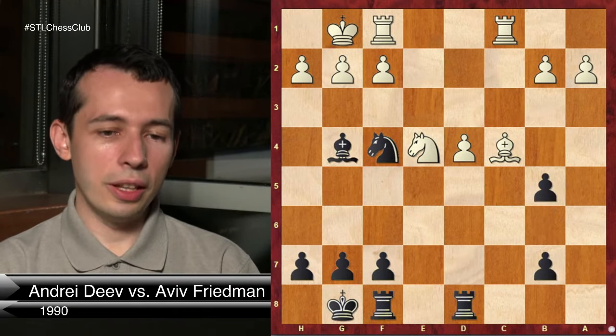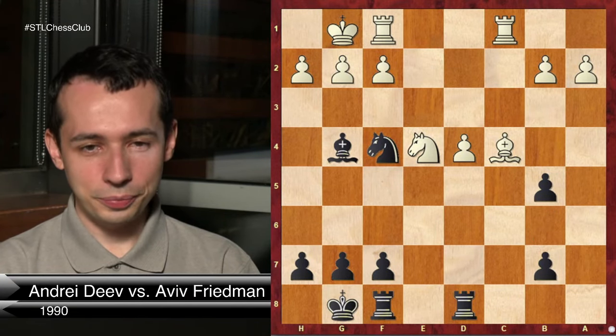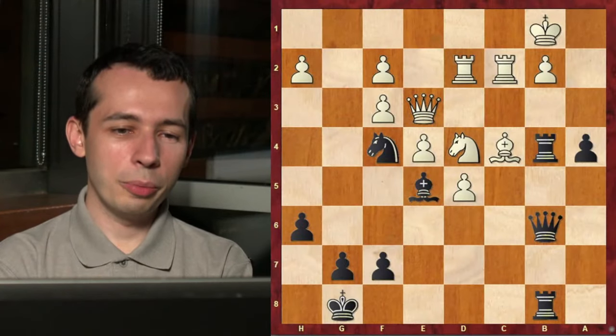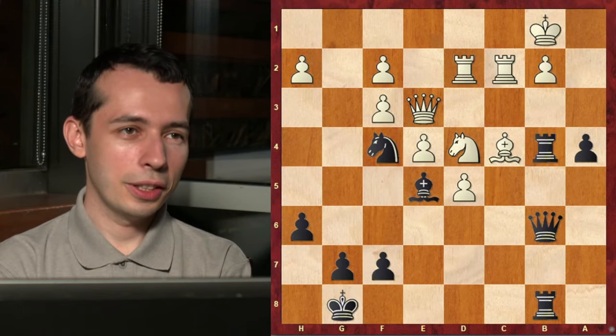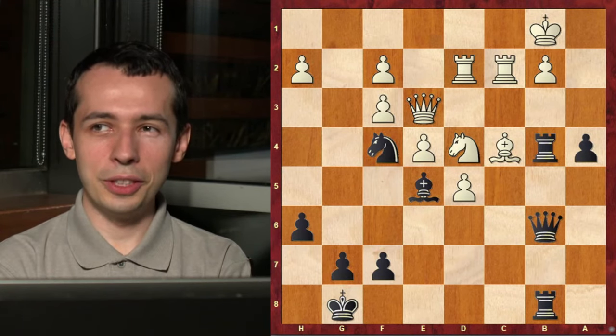I like this puzzle a lot - out-of-the-box thinking. Let's look at the next one. Black to play, what should black do in this position? Black has one winning move; if you don't play the winning move, you're losing.